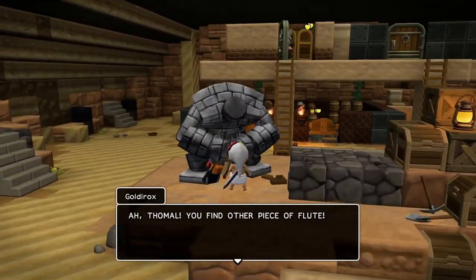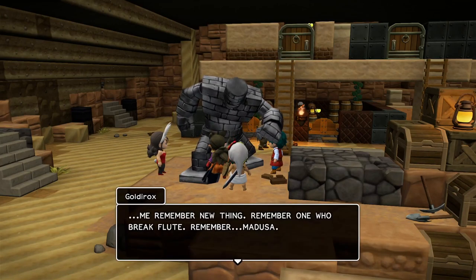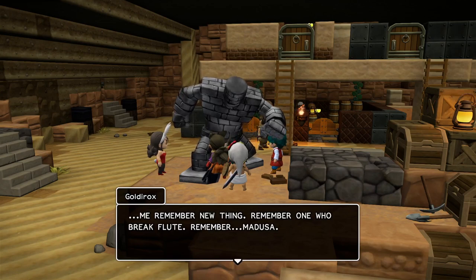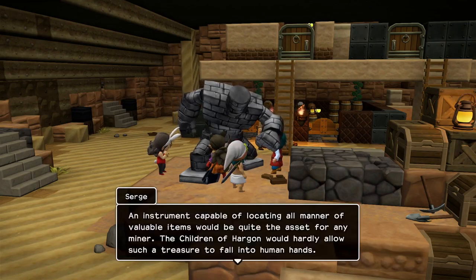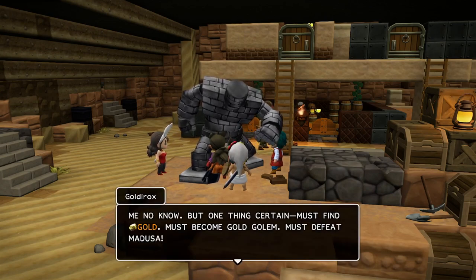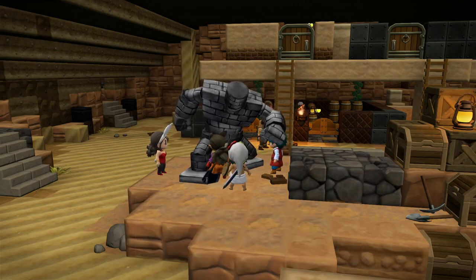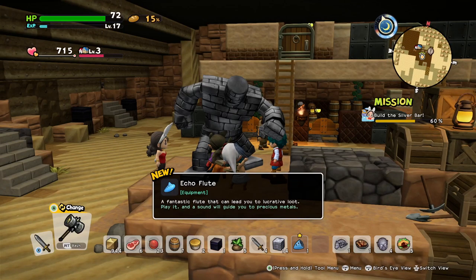Hey GoldieRocks! So yeah, we found both pieces of the flute. I feel like the flute was an item in Dragon Quest 2, but like I said before, Dragon Quest 2 is the one Dragon Quest I know the least about. I guess that and 10. Why couldn't they just completely destroy it so it couldn't be used anymore? Anyway, we need to fix the flute in order to find some gold. Fortunately it shouldn't be too hard — a bit of glue and that thing will be back to normal.